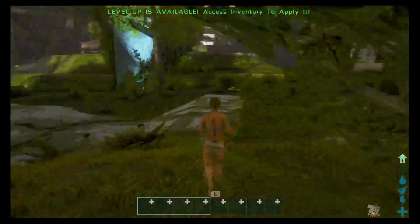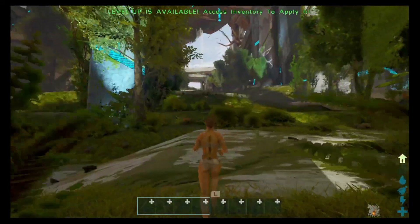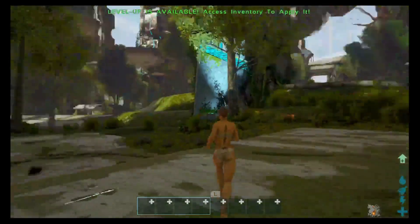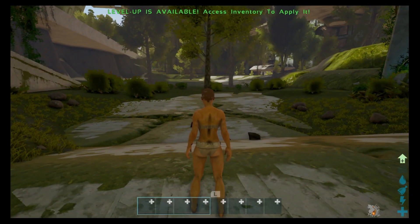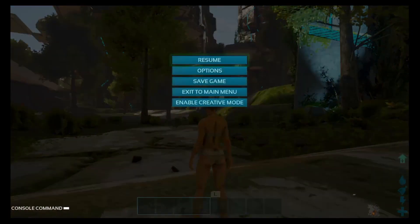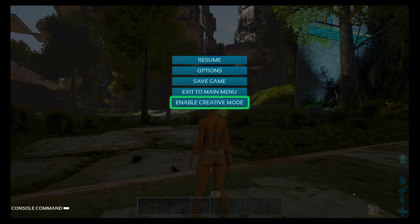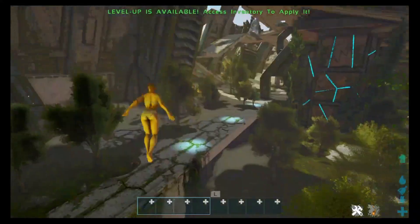I already started it on accident off camera, so we missed the opening cinematic. I'm not quite sure how to see it again without completely deleting the save and starting over, which doesn't really matter because I haven't done much. Alright, creative mode — I'm really curious how they got this to work on here. Let's check this out.